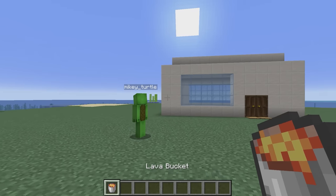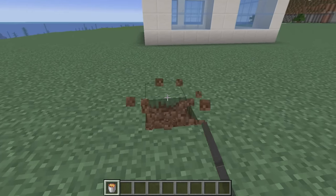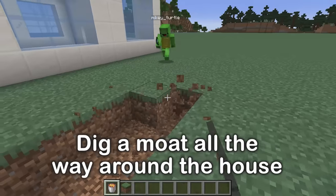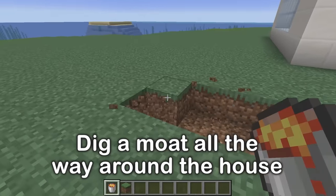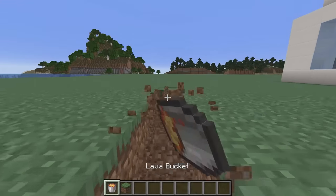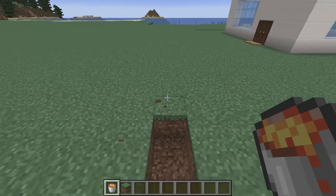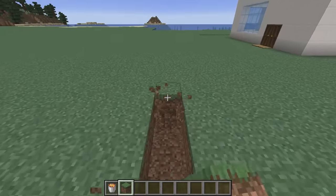Ten security systems? To kick things off, we're going to use lava. Lava is super useful — it's the simplest, most effective security system there is. We just have to dig a moat around the house like this, then fill it up. It's digging time. Let's split up to dig faster. Protective lava is a really good idea. Simple and effective — that's lava for you. It rocks.